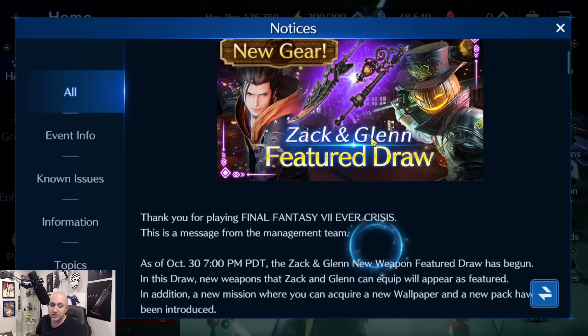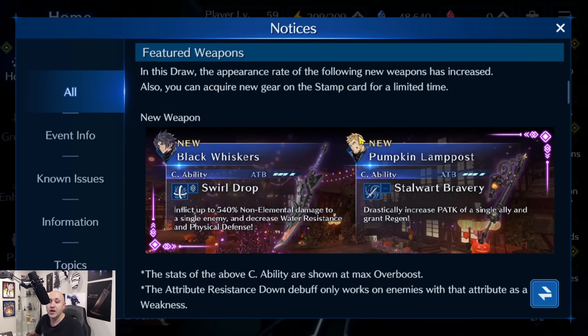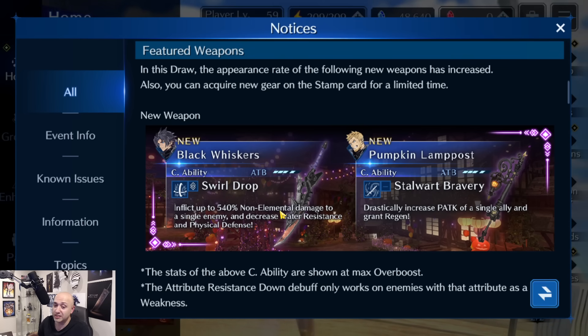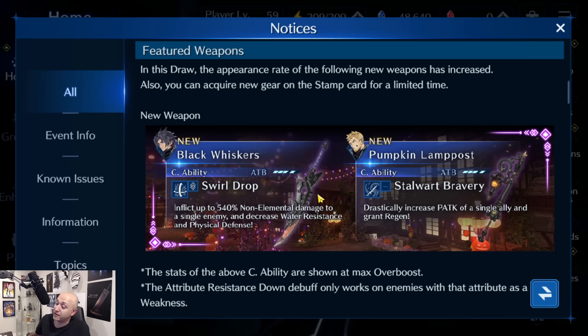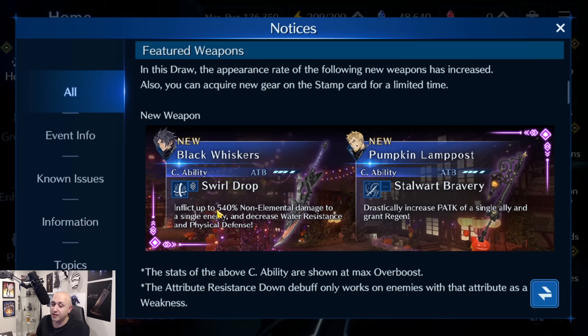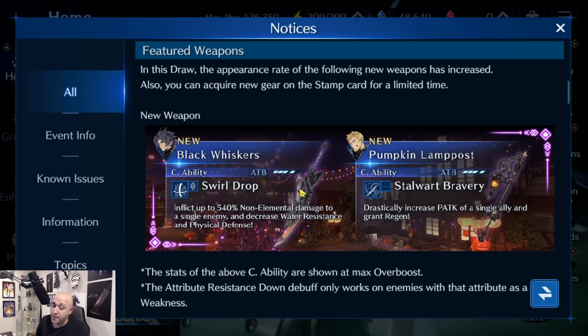Glenn and Zack's weapon draw - let's take a look at what to expect. Swirl Drop is going to be Zack's move: inflicts up to 540 non-elemental damage to a single enemy and decreases water resistance and physical resistance at the same time. I have a feeling we're going to have a water boss coming up very soon. It also drastically increases physical attack on a single ally in a grass region - so right away you think Cloud. It's going to be Cloud, Zack, and Glenn as a three-man team.